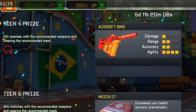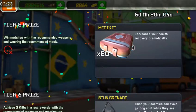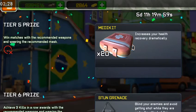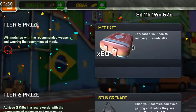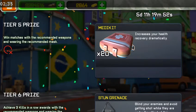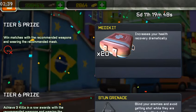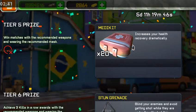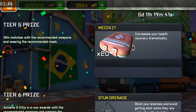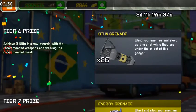Tier five: win matches with the recommended weapons while wearing the recommended mask. All you have to do is buy a lot of trap medals and put them all over the map so your enemy will try to grab them and die. Collect all those medals and try your best to finish with the victory — you'll finish it faster that way.